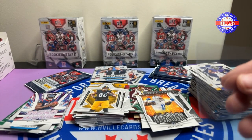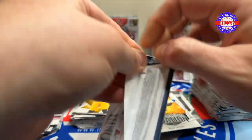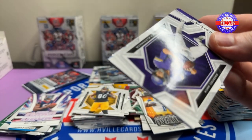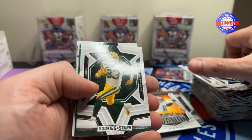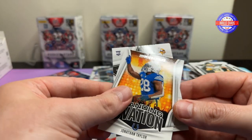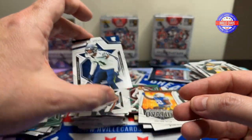Anthony Richardson. All right, three packs remaining. Kirk Cousins, Josh Allen, Devontae Adams, Tyler Lockett, Aaron Jones. A green Jalen Carter. Jonathan Taylor Standing Ovation. Jordan Addison Draft Class. We have Tyler Scott and Devin Witherspoon.